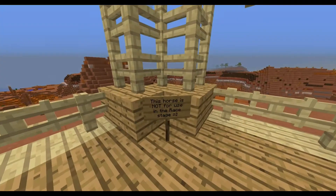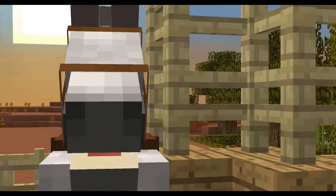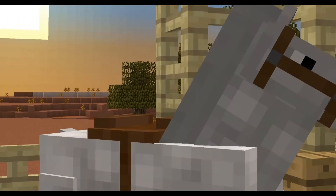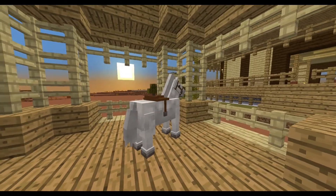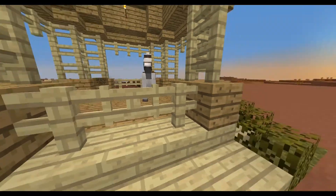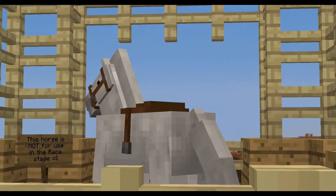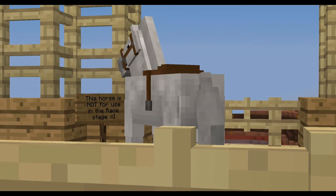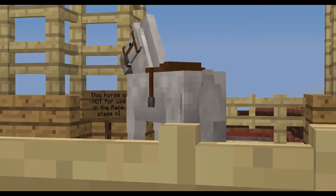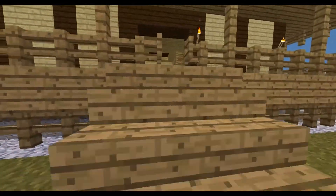This horse is not for use in the race stage. MCEdit must have brought it in — I didn't realize it would do that. So Technoscribe, your horse is here — but don't use it. I didn't want to kill it though, it's so cute. It's reading the sign now, like 'I'm not for use.' Nobody has time for Eeyore.